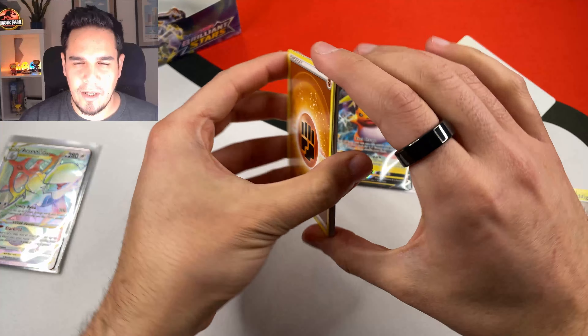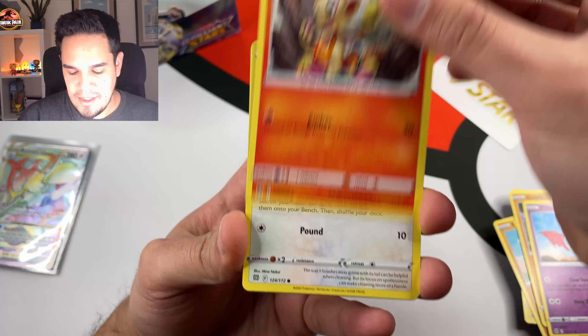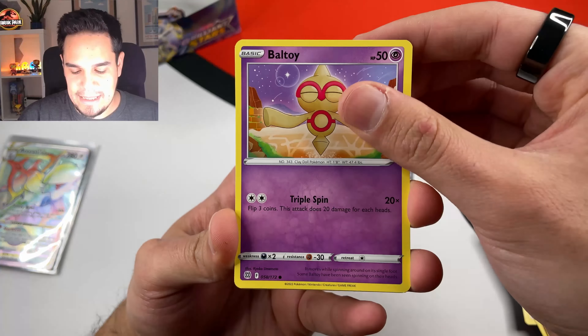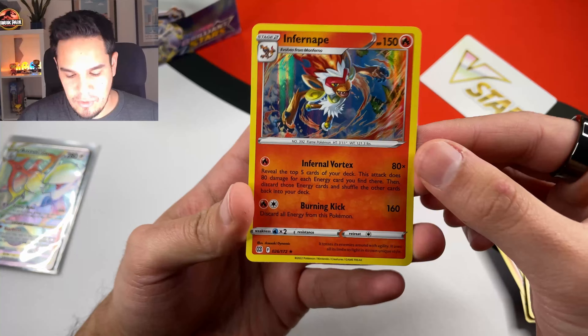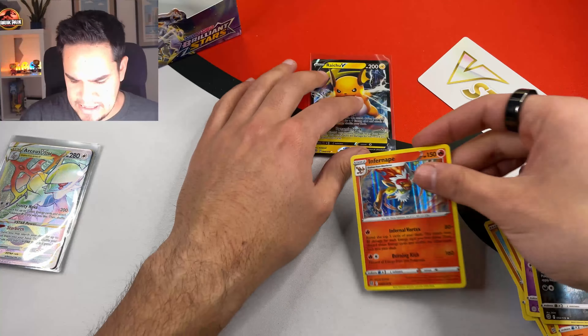Let's see — we have Chimchar, Mincino, Baltoy, a Greensmart, and an Infernap. Oh wait, sorry — I got confused for a second. I didn't realize this was a reverse holographic, but yeah, never mind. Let's now move to the Whimsy cuts.